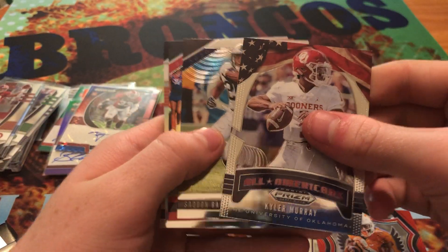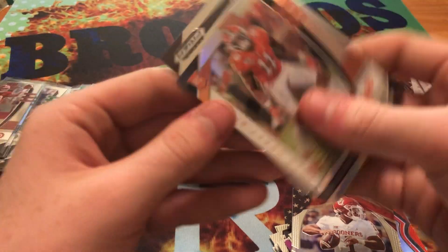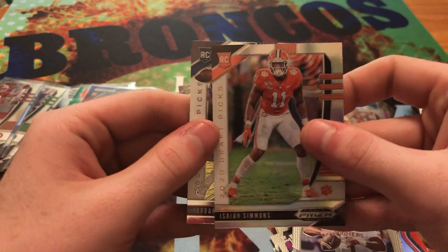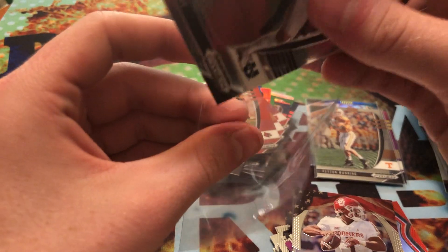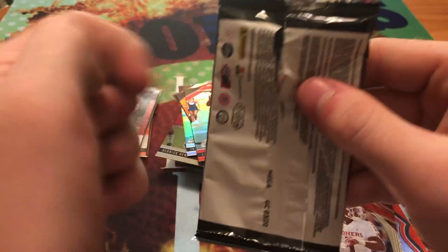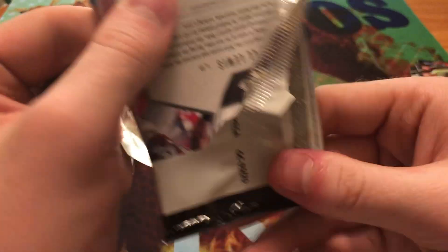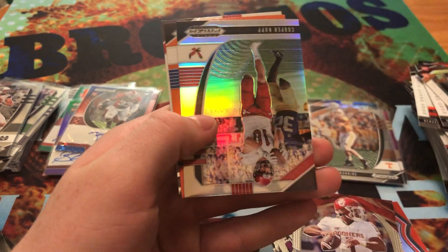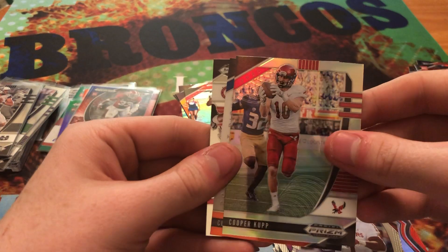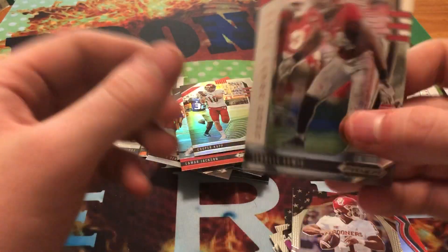All-American Kyler Murray, Saquon Barkley, Red Lamar Jackson. Prism of Isaiah Simmons and Jordan Love. Alright, we got DeAndre Hopkins, Matthew Stafford, Cooper Cup Silver. We got an orange Curtis Weaver rookie card, and Terrell Lewis.